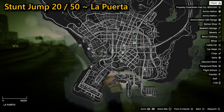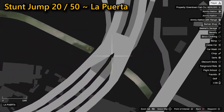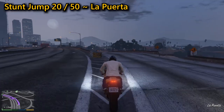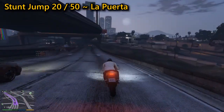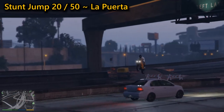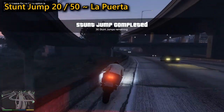Your 20th stunt jump can be found in La Puerta. You need to race down the right ramp where you'll be underneath the freeway. This can be a tricky one as you need to go off the left side of the ramp before you hit the end, then go across to the adjacent freeway into oncoming traffic, which usually has a lot of cars or trucks coming down. It might take a few attempts to successfully make the jump. Once you've landed without hitting anything else, you will complete this stunt jump.